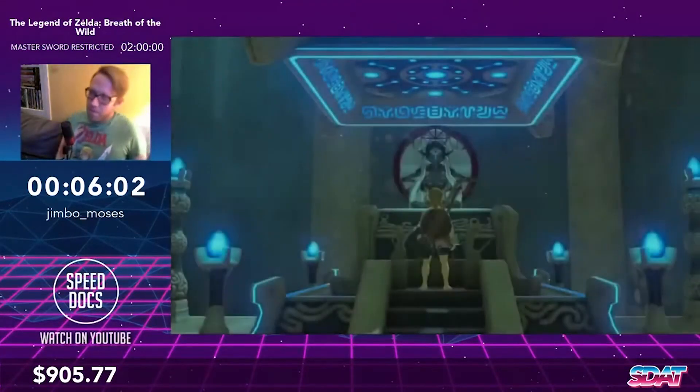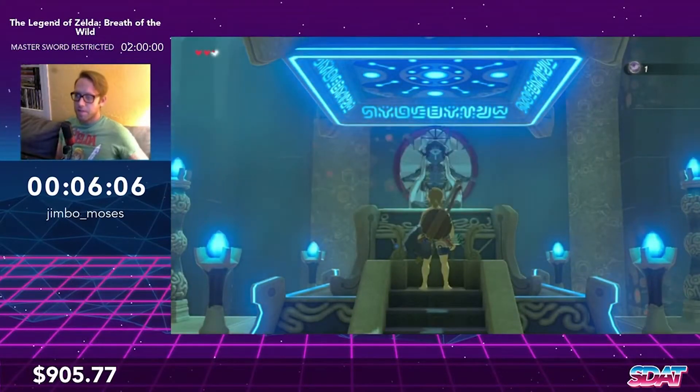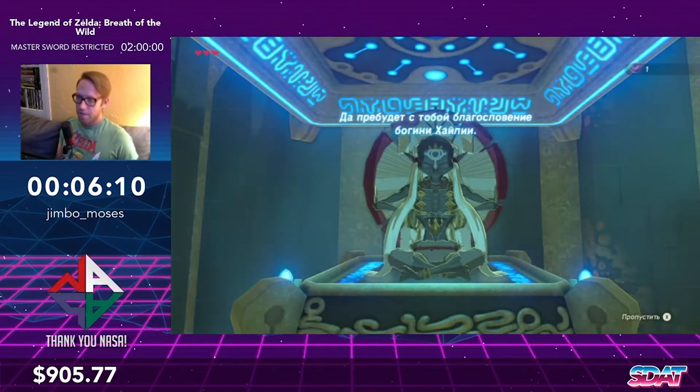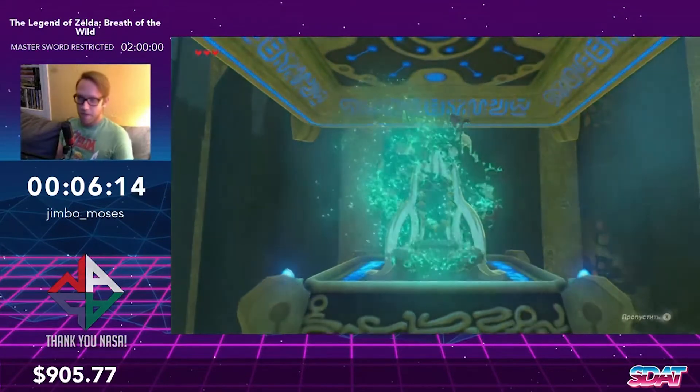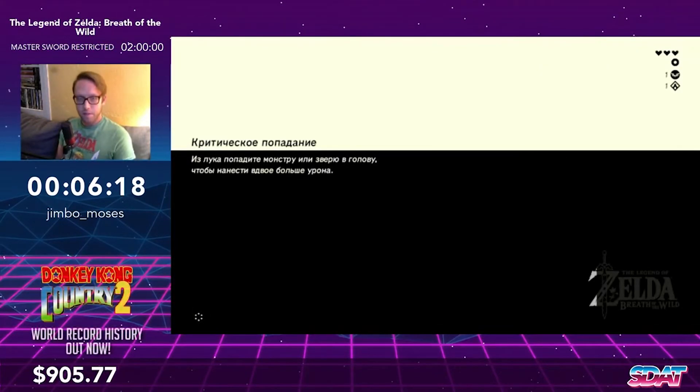A funky thing about this game: you want to skip cutscenes, but this one with the monk text saying you completed the shrine — you wait until he's starting to disappear and the text goes away to press X, because that lets the overworld load faster.